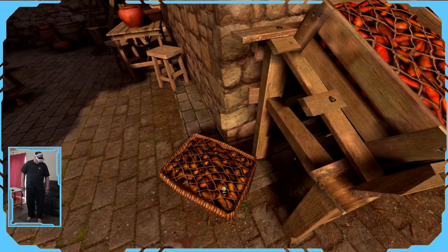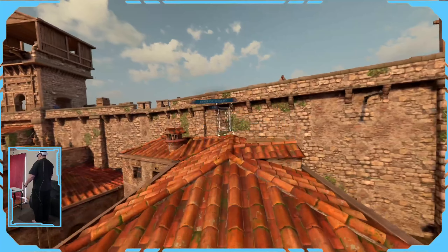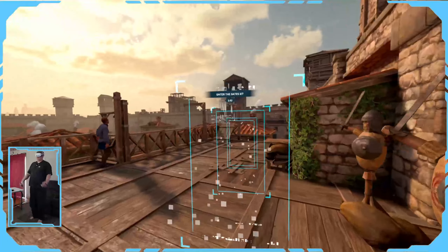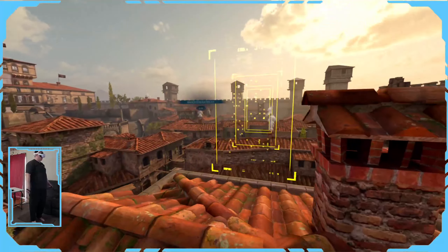I want to touch on one more con: the whole parkour thing. Does this game have parkour? Well, if by parkour you mean the character runs and vaults over things — sure. But as the driver of the bus, all you're doing is pressing and holding the A button and letting the machine do all the work. Sure, when you jump off ledges you're responsible for grabbing the next surface, but overall the experience didn't really feel very VR-ish. It felt more like an advanced jump button.